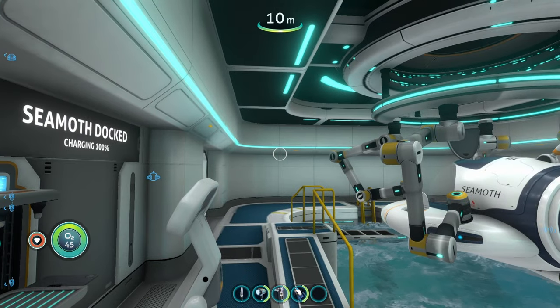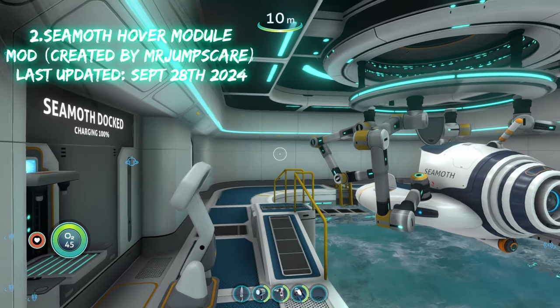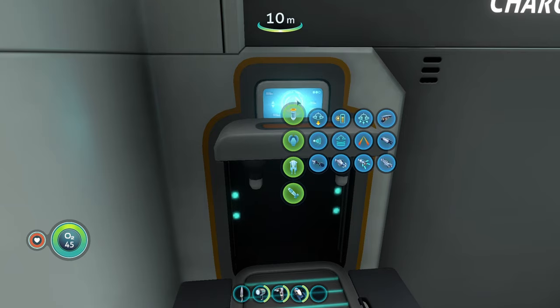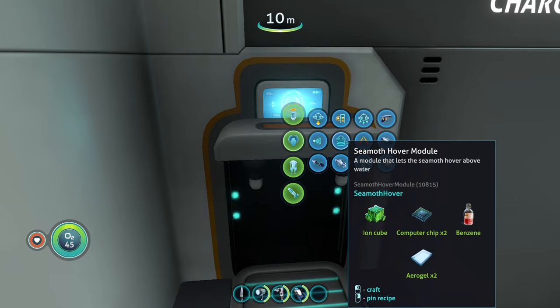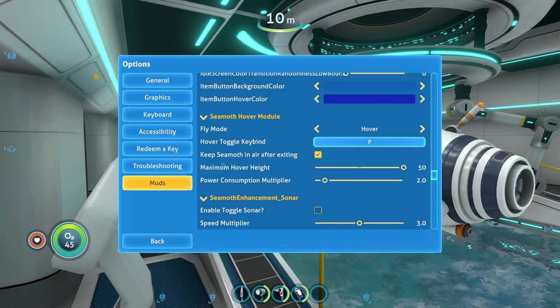The next mod on today's list is the Seamoth Hover Module mod, which gives your Seamoth the ability to fly. If we head over to our vehicle fabricator and go to Seamoth modules, we can see we have a Seamoth Hover Module — a module that lets the Seamoth hover above water. You can also configure this mod by heading to your options, then mods, and finding the Seamoth Hover Module section, where you can change between different modes.